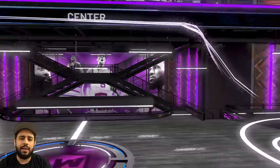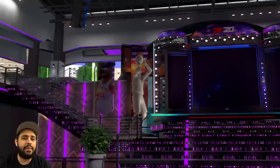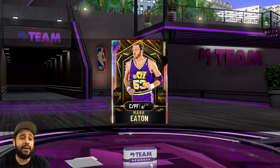Can someone let me know in the comments what year we got a Mark Eaton that was really good? He had like an Amethyst and everybody was using him — I think it was 2K17, correct me if I'm wrong. But we ended up getting him — Mark Eaton, welcome to the squad, welcome to the team.